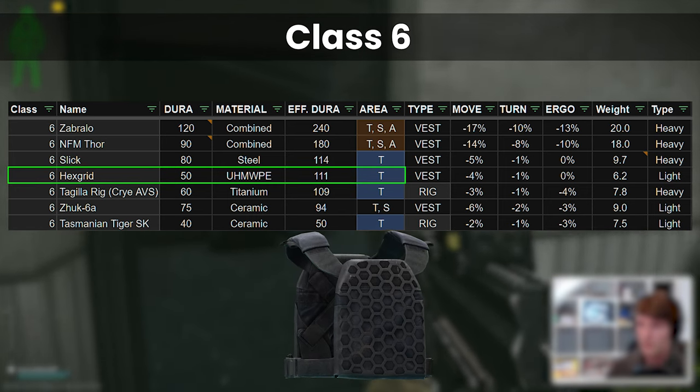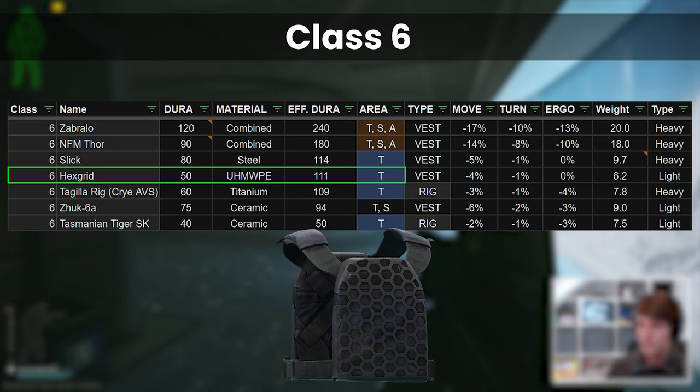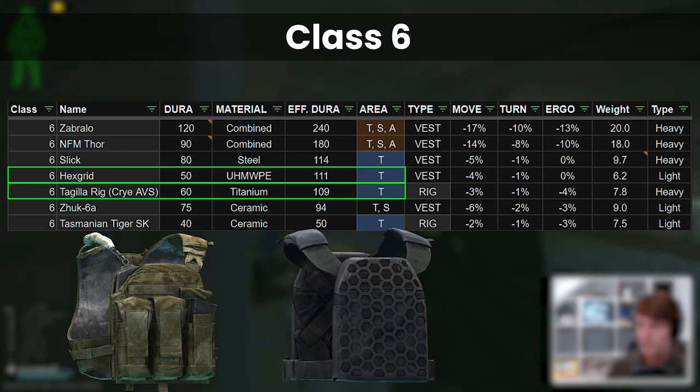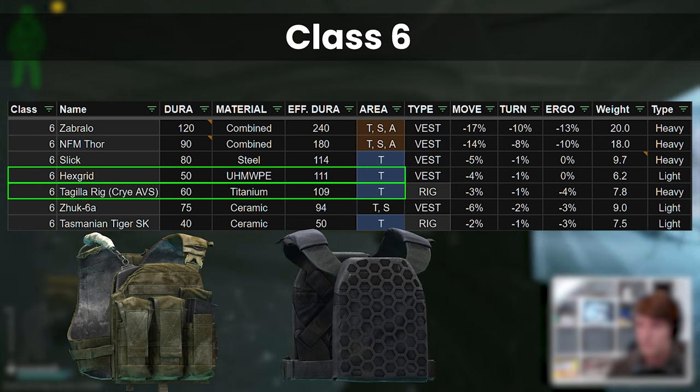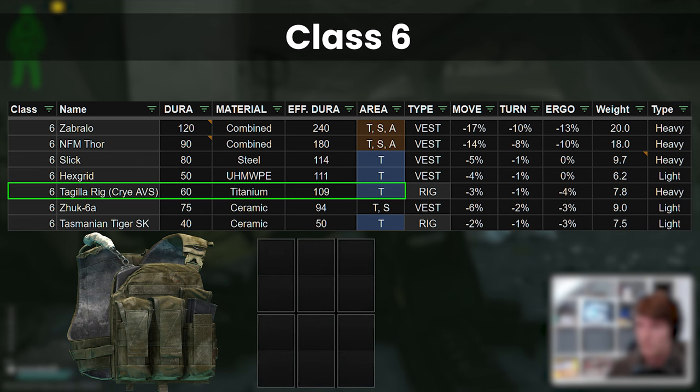Other than the weight and the inaccessibility, the Hexgrid is almost identical to the Slick, which is very similar to the Tegilla rig as well in terms of protection. These are all roughly on par for both durability and debuffs. As a rig though, we get some storage space with the Tegilla, although it's on the smaller side with 6 2x1 slots.